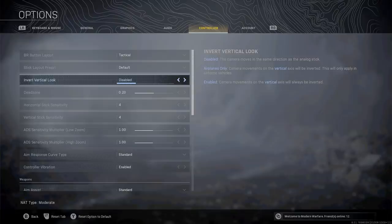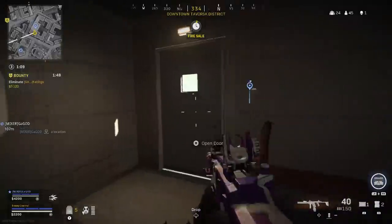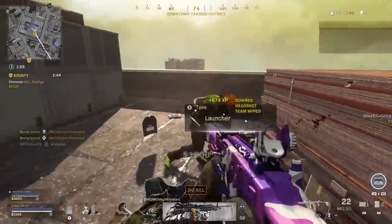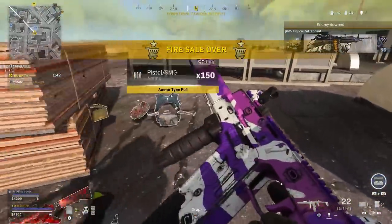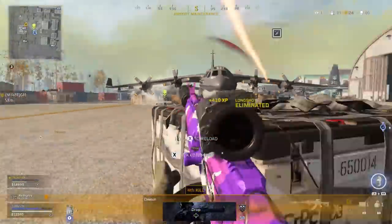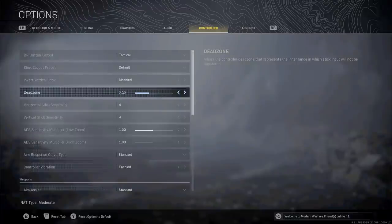The next important setting is your controller dead zone. The lower your dead zone, the more reactive your thumbsticks will be. If your controller has slight thumbstick drift, this could lead to unintentional movement, which could cost you by throwing off your aim in a gunfight. I've lowered mine to 0.15, so they're more reactive than the default setting, but not too low that there's a chance for stick drift that I have no control over.